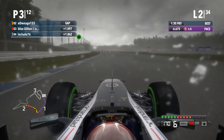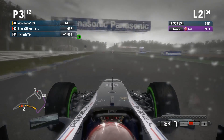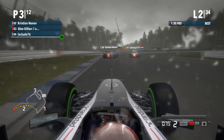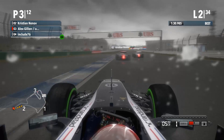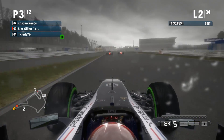I've managed to gain on the guys ahead - now just a second behind. As they're battling, hopefully they should be holding each other up nicely. Very much side by side coming to the hairpin. Caddo trying to get past on the inside, looking good for him. He's got past. Can Christian get back into the next corner? Looks like he might have got a better exit. I'm a lot closer now though, in the slipstream as well.